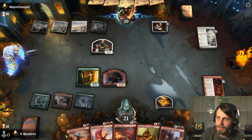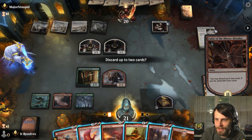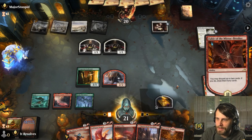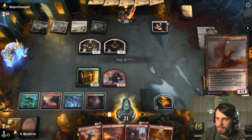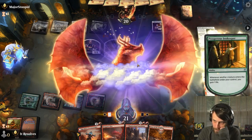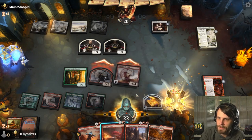This is the third video I've recorded in like an hour and a half and it's super early in the morning. What do we need to discard? I think it's Magda. Let's attack with these two — if they want to double block that's totally fine. In fact we can just Dragon's Fire one of them if we so choose. Okay, they decide not to block — that's fine.